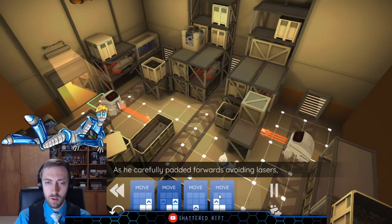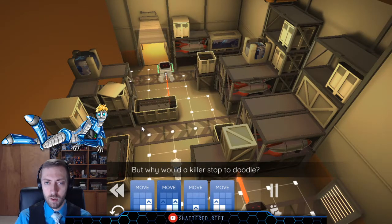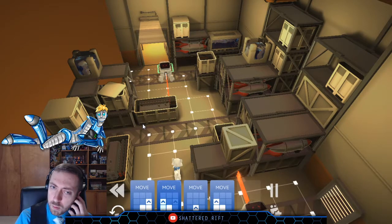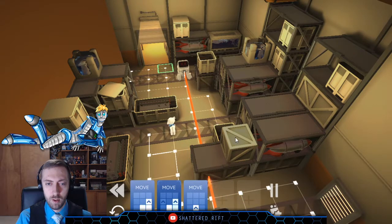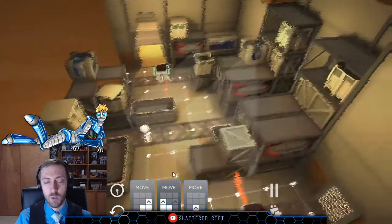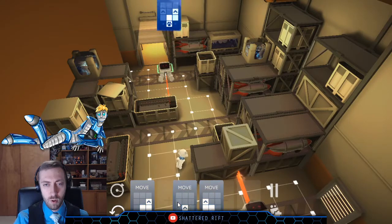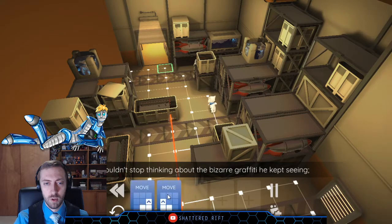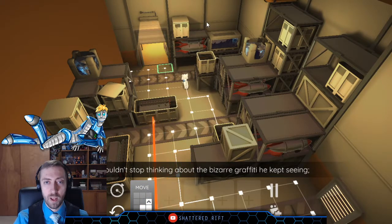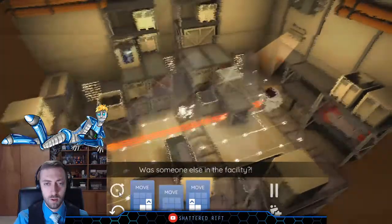As he carefully padded forwards avoiding lasers, Theo noticed the most curious drawing etched into the wall — but why would a killer stop to doodle? If I do this it advances me one. I don't have a way to do that, so I could move over one, then move forward. It was unlikely the killer was taking time for artistic creativity — was someone else in the facility?